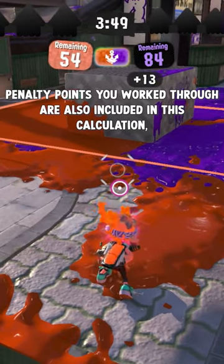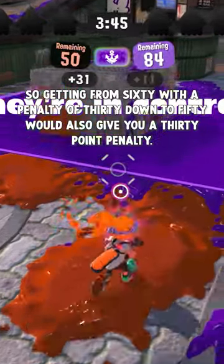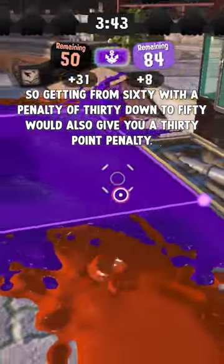Penalty points you worked through are also included in this calculation, so getting from 60 with a penalty of 30 down to a score of 50 would also give you a 30-point penalty.